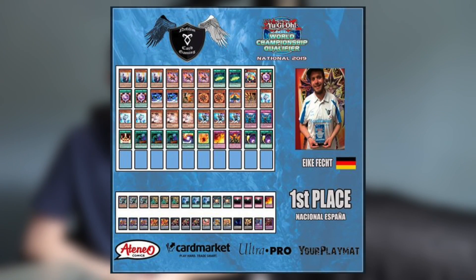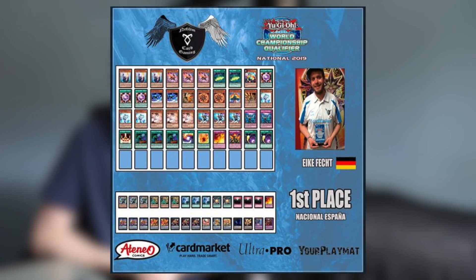Moving on, we have the Spain National where Salamangreate ended up taking first place — congratulations to him. Even though Salamangreate won, there were still Sky Striker, Orcust, and Mystic Mine Burn in attendance. These are the decks we're starting to see more and more of, and basically the trend is the more of a deck you see, the more the meta will comprise of it. So we're slowly solidifying and defining our format moving into the WCQ season.